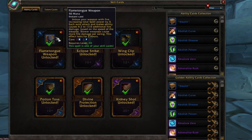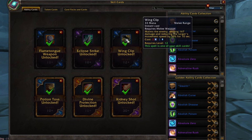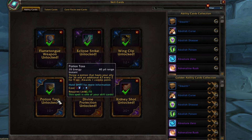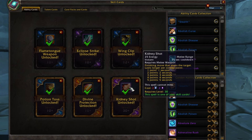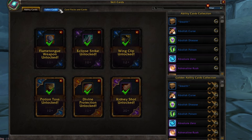Unfortunately, those extra attacks do not proc Flametongue weapon, so Fel-Infused is probably better for this one. Eclipse Strike further increases the damage from our spammable Sinister Strike. Wing Clip just to have some movement speed reduction. Potion Toss is not mandatory — I just wanted to test it out after the nerfs; it seems underperforming, although it did save me a couple of times with dots on myself. Divine Protection for that extra layer of defense. And Kidney Shot, as we will have plenty of combo points — having only a 25-second cooldown stun is great, especially since I can spam Potion Toss beforehand and get 5 combo points even before I engage, so I can open on somebody and straight up Kidney Shot them.